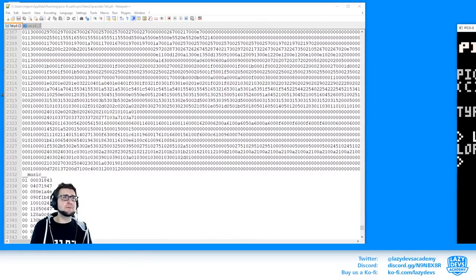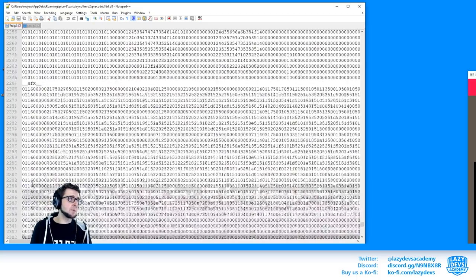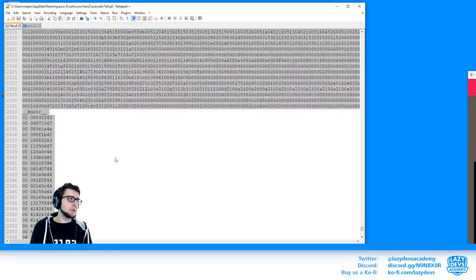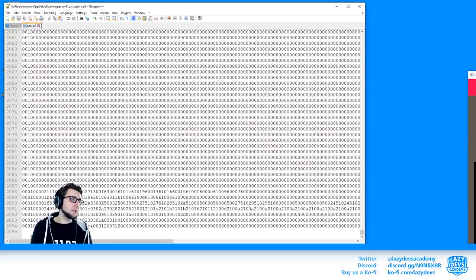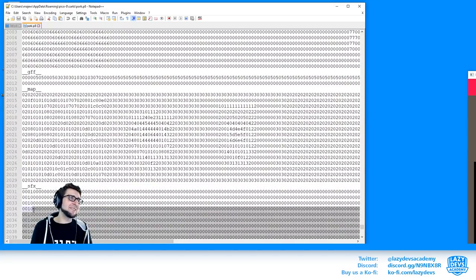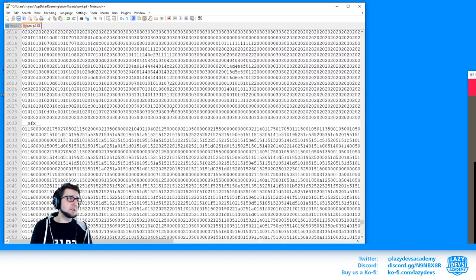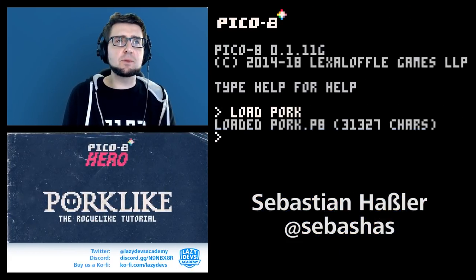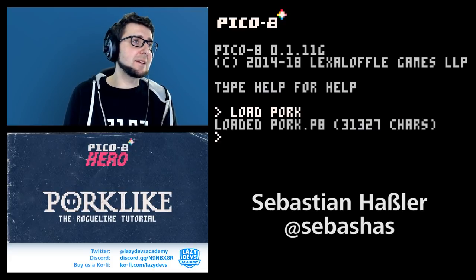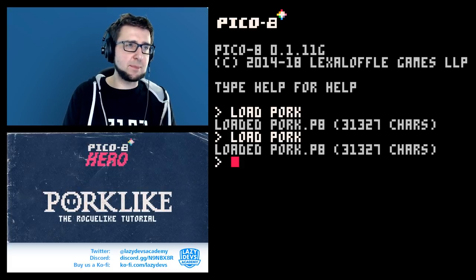I have some music and sound effects prepared here from my prototype template. I'll just go ahead and copy all of it over into our Porklike. I'm not going to recreate each individual sound — I'll just copy everything over, partially because a lot of the stuff I'm copying is not actually something I created. I asked my good friend Sebastian Hasler, who is an excellent musician.